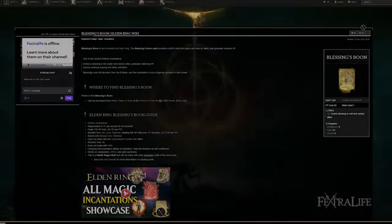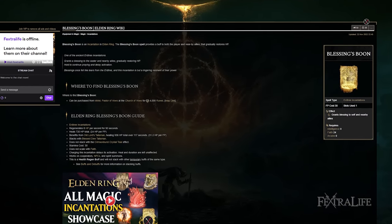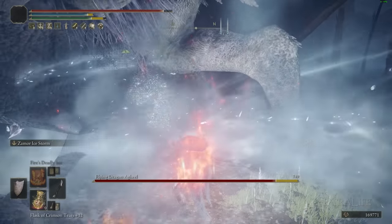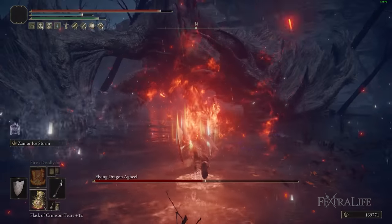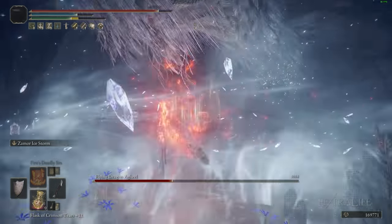I also have Blessing's Boon for heal over time — nice to offset the damage you take from Fire's Deadly Sin — and Heal for a spot heal if you need it. There are a lot of other buffs you can use with this build depending on your playstyle.